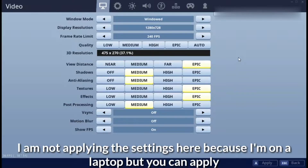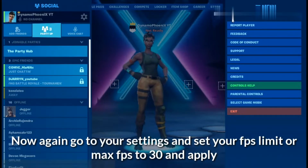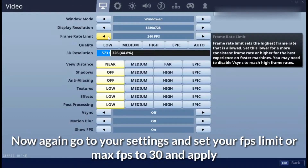I am not applying this setting here because I am on a laptop, so it will cause FPS drop for me. You can apply now — apply and escape. Now again go to your settings and set your FPS limit or max FPS limit to 30 and apply. With this, your FPS won't be able to cross 30.